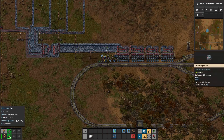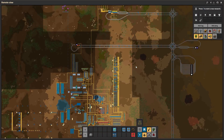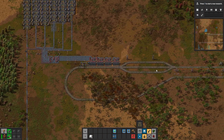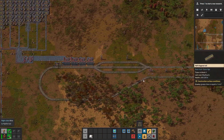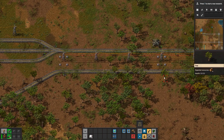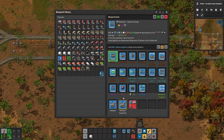So now we have a station that provides iron ore, a station that requires iron ore, a depot, a refueling station, and we have the fuel supply. What I'm going to do is put down a train — and that's going to be our first smart train. Let's go, let's put down the train.